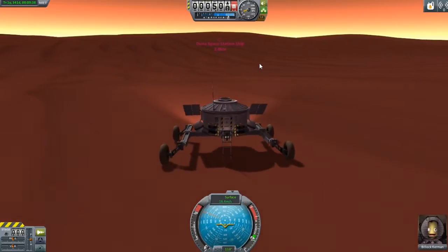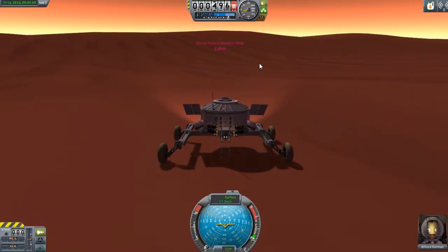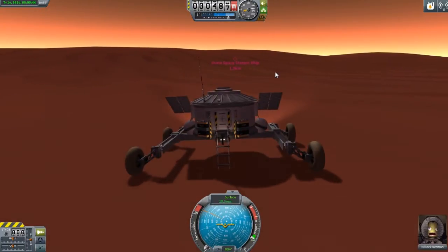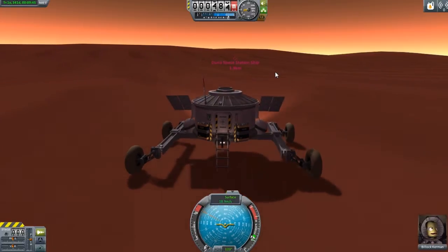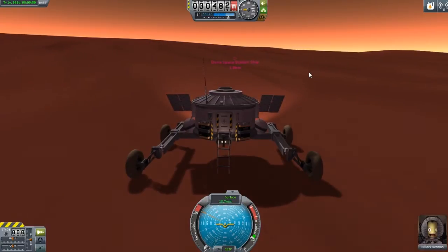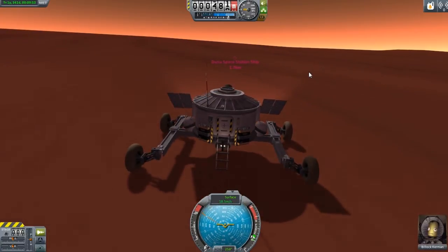Oh God. We are going way too fast for the surface of Duna, but I will just not touch anything and just let it roll. I just got to change the name of it, because right now it's Duna Space Station Ship, and that's mostly because... Jesus Christ. These wheels.